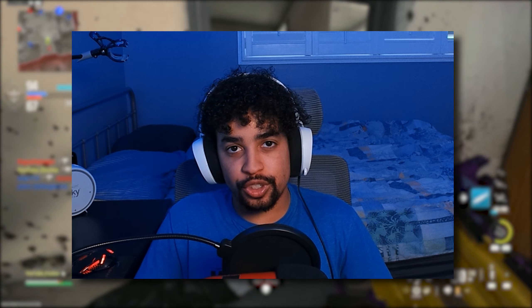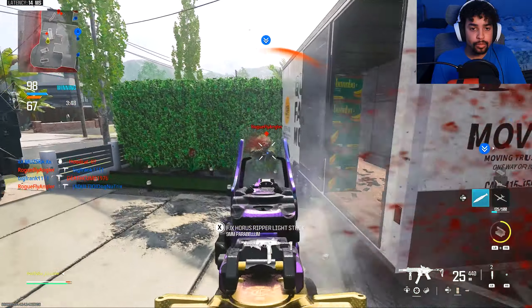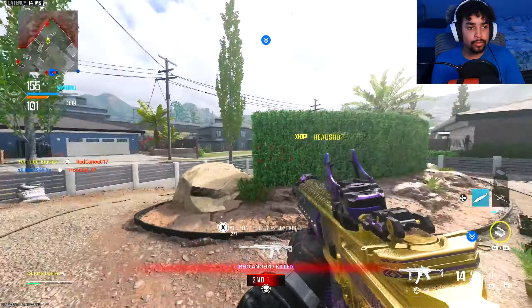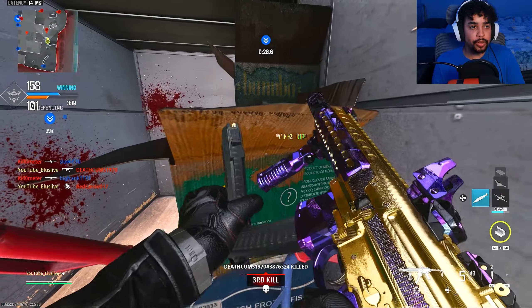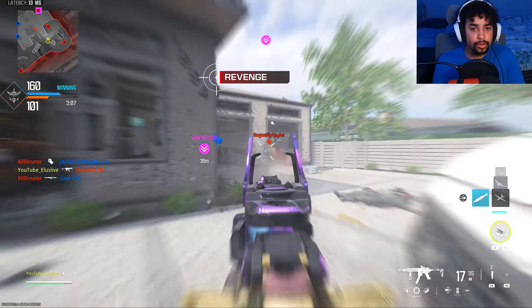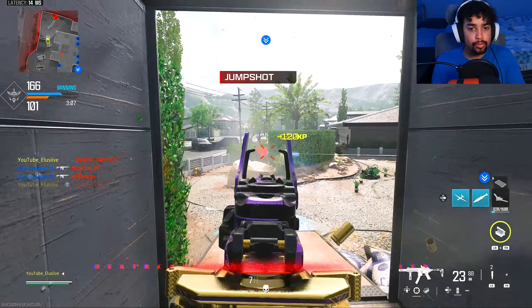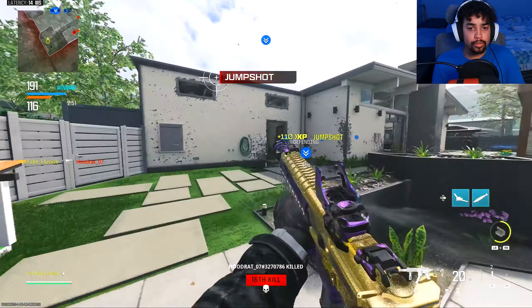What's up guys, it's your boy Elusive back again with another video. In this video we are using a Modern Warfare 2 weapon in Modern Warfare 3 — the Bas-P. The Bas-P SMG kind of slaps in this game. It has a five-bullet kill close range, six-bullet medium and long range, seven-bullet at further distances. It literally has the same kill time as all the other SMGs, some are worse, but this one actually competes with other good submachine guns. I did not expect this gun to be good — I was just testing out all the MW2 SMGs and came across this one.